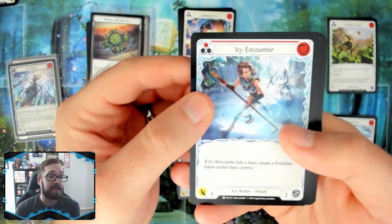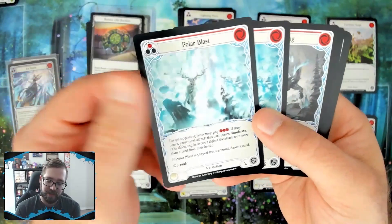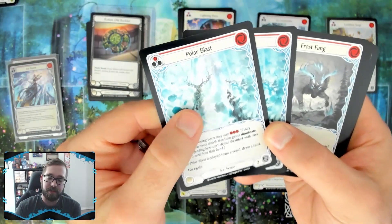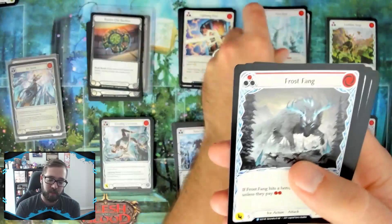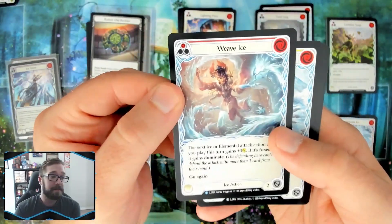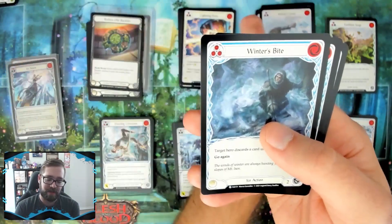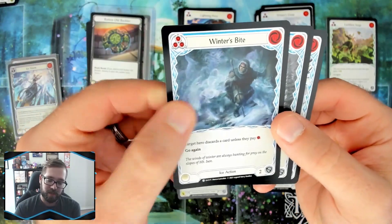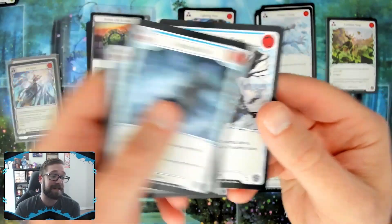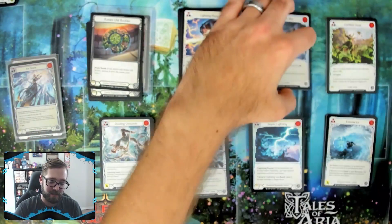For ice: Icy Encounter red is fantastic. Double red Polar Blast is strange — it does give dominate and can win you the game, but you'd rather see these in blue so you can pitch them. Frost Fang red attacks for five but blocks only two. Weave Ice red is super good. Winter's Grasp yellow is not great — you'd rather see it in blue. Winter's Bite blue, Frost Fang blue, Chill to the Bone blue are not great. You might run them just to pitch blue if playing Oldum, but this is not a super strong ice pool.